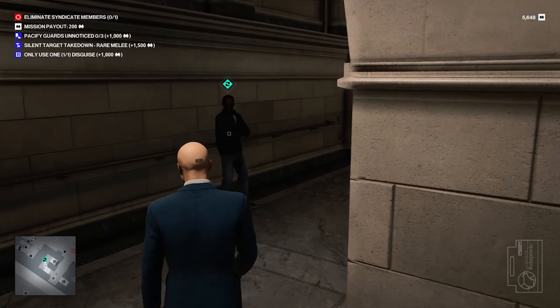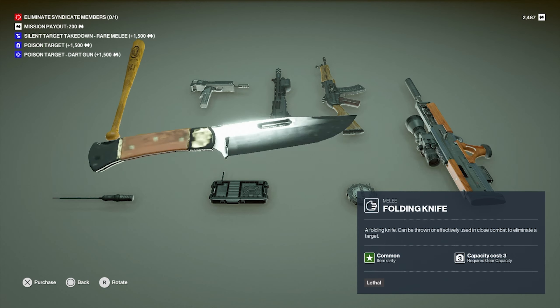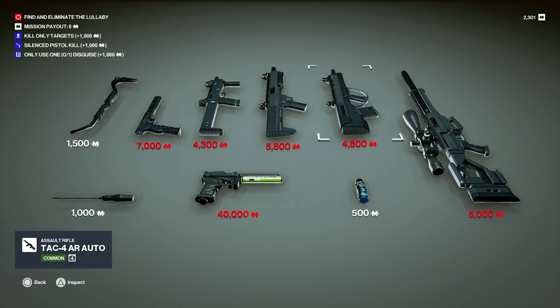There's also a new currency system, and you use your money to buy weapons from sellers that you have to find during the mission. Seeing as you start with nothing, this is why you want to attempt the challenges — so you can build up your funds to afford better weapons, so you can complete more challenges. It has a nice cycle.